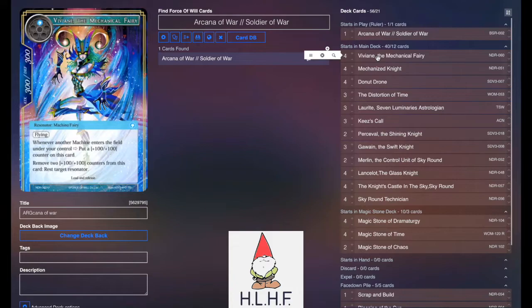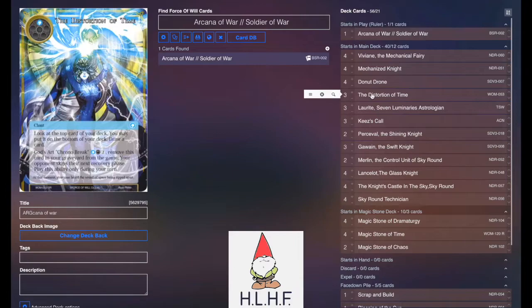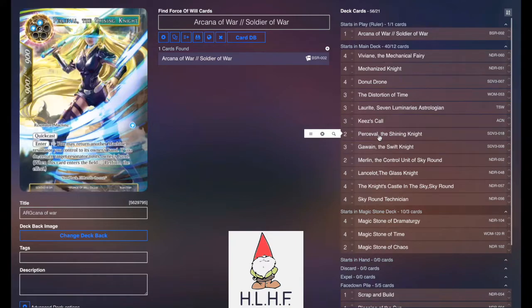Going into the main deck, it's pretty much a straightforward machine shell. It's four Vivian to be able to tap and generate a ton of counters, Mechanized Knight for early aggression, Donut Drone to be able to put more counters on things, Distortion of Time because we're a blue deck, Lorites 3, Lorites 7, Astrologen — their list played 4. I played 3 and 4 Keys' Call. I played 3 of each because I wanted to make room for some other things, namely a couple Percivals.